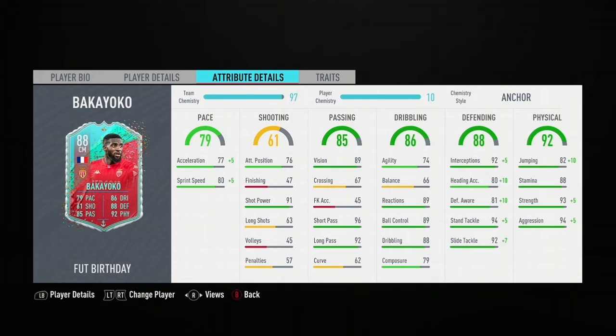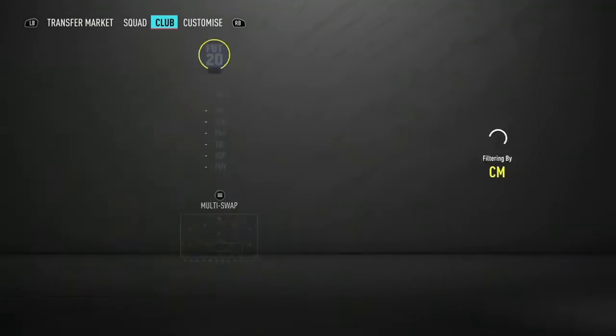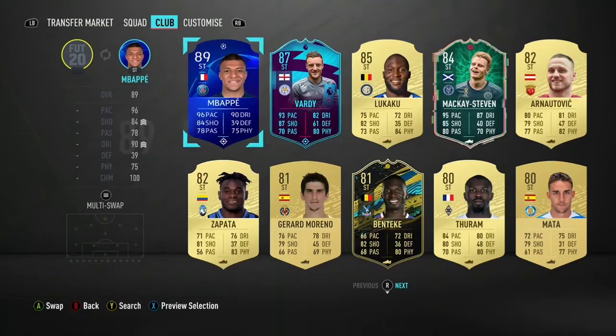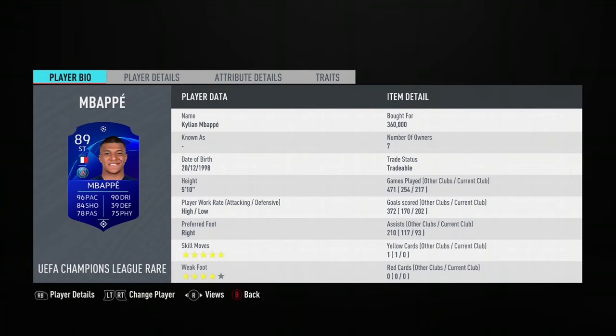Moving on to the striker — the main man himself, the guy that builds this team. One of my favourite strikers in this game — this Mbappe. What a card. I got him for 360k and he's worth every single penny. This Mbappe is so so good. If you're looking for a striker who can do everything, literally Mbappe can do everything. I highly recommend getting this Mbappe card.